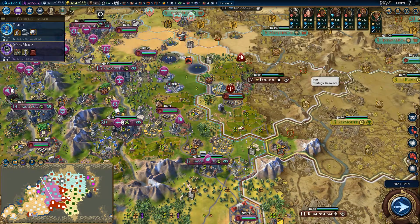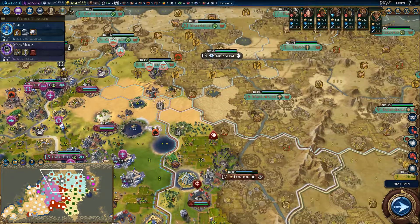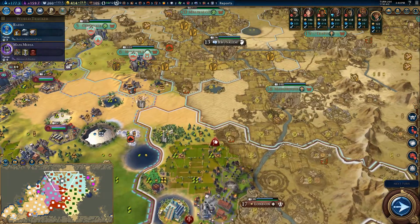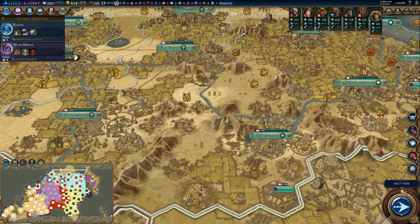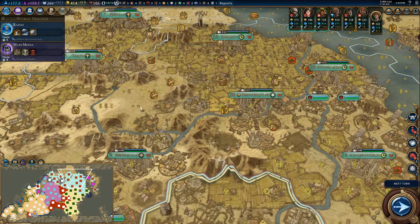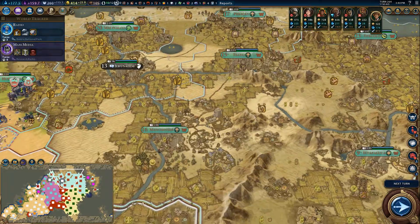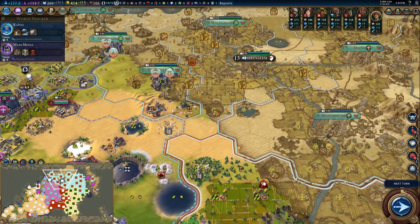I kind of think this guy needs to get the nerf hammer slammed in his face when it comes to the science victory, because he's a little bit out of control. He's kind of the bane of my existence. I kind of think I might actually take him out of the next let's play I do, because I don't want him sitting around mucking about with science victories.